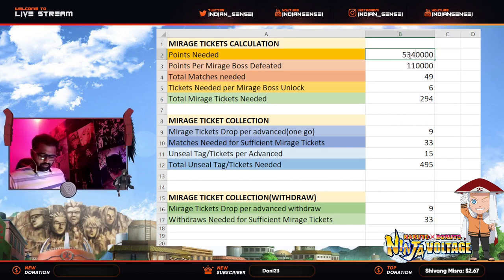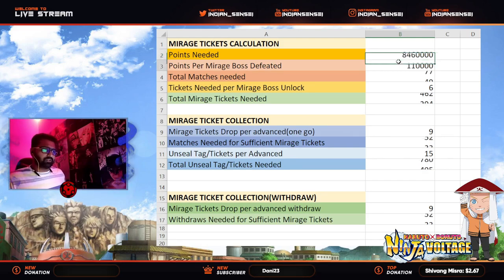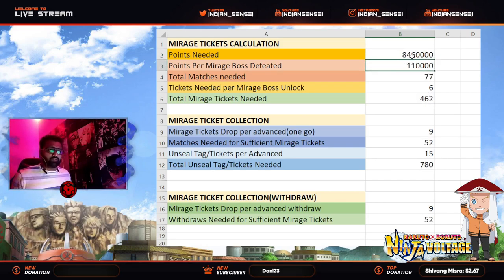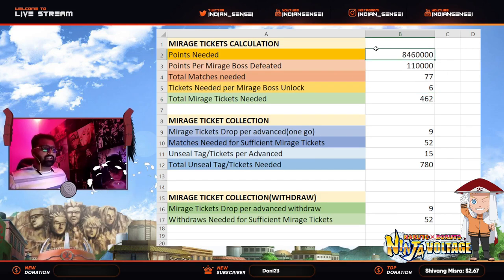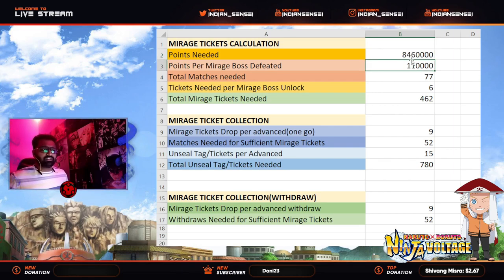You can input any number here. For example, if you're looking for 200 shinobites, the last 100 shinobites is at 8.46 million points. So if you want 200 shinobites, you have to play around 77 matches overall, and the tickets you need are 462. It changes accordingly — I've put the formulas in, you just have to input the values.